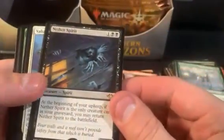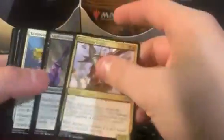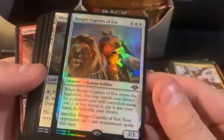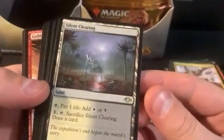Moving on to the second half, we got a Frost Walker in foil and another spirit in the rare.